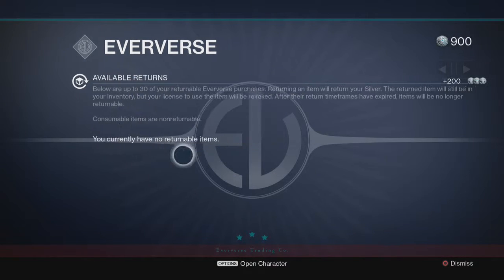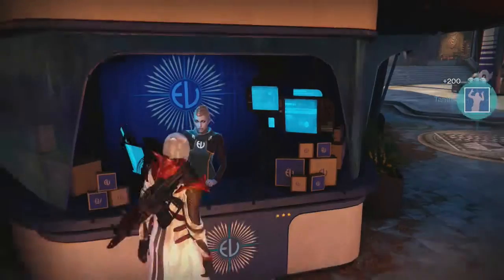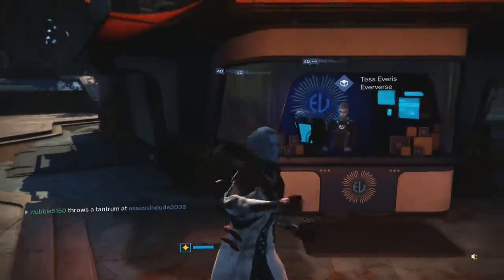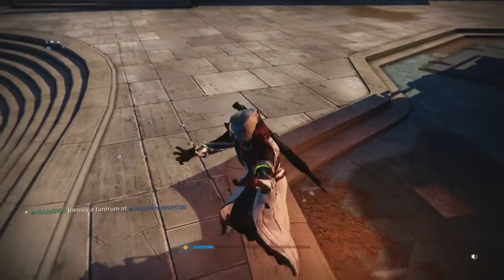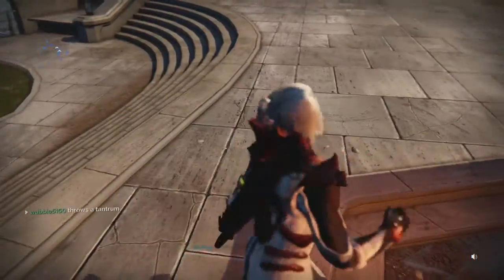This is how you return items — you come back to her and you get all your silver back. Next we're gonna buy Tantrum and check out what Tantrum looks like. All right guys, this is the Tantrum emote right here. She moves a lot when she does this and the camera angle is just awful on this.